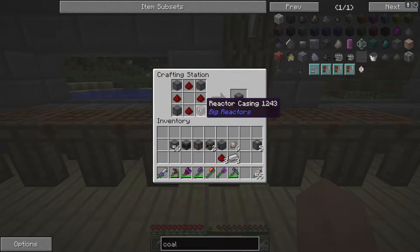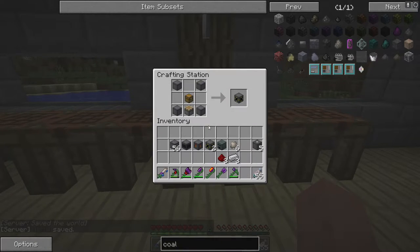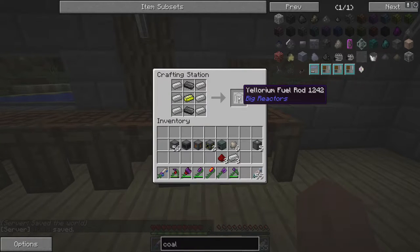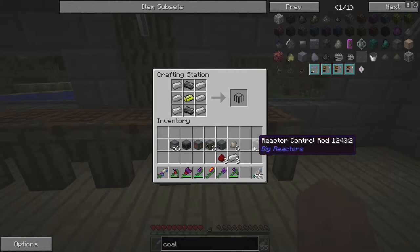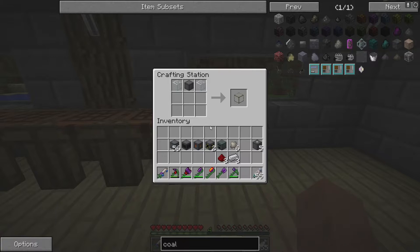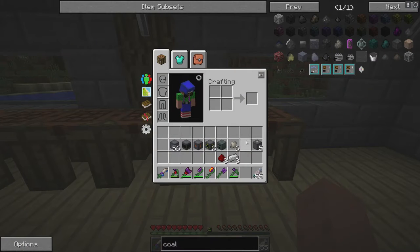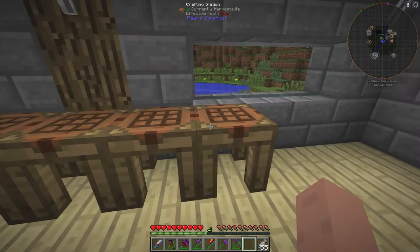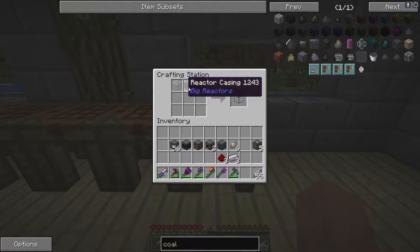You need your power tap, which is just the casings and redstone. Then you need an access port, which uses a piston, a chest, and the blocks. You need a fuel rod that goes from the bottom to the top — for a three by three you only need one. For a five by five you'd need 15 fuel rods and five control rods. You can also use reactor glass instead of casings for anything bigger than three by three — it just looks better. The glass is made from two glass pieces and a reactor casing.